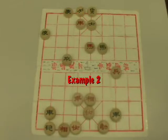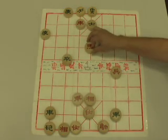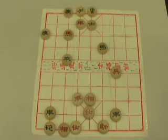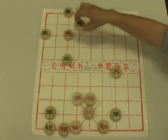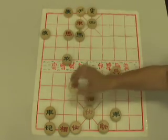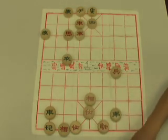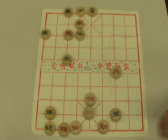Here's the second example of the Angler Horse Checkmate. We start right away with the horse going to the angler position. Green replies by pushing his horse to pin our horse's leg down. We reply by bringing our rook up to capture that horse, and green immediately captures our rook.